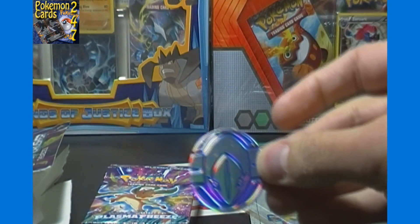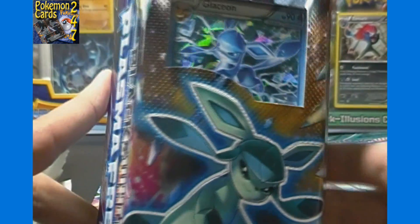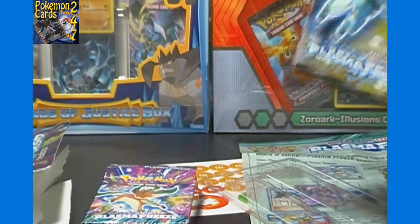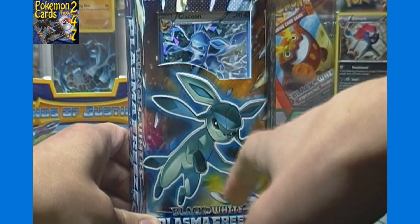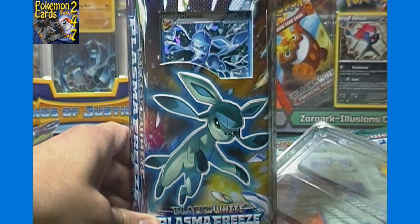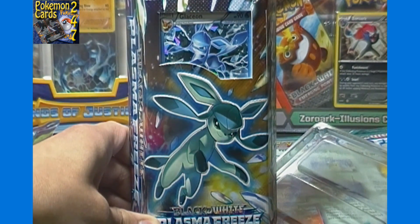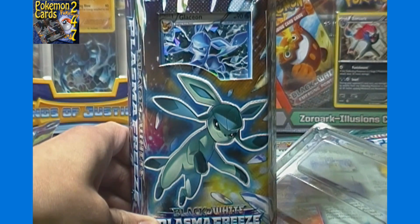So that is a look at the Psy Crusher theme deck. If you want to see the Frost Ray theme deck, there should be an annotated link on screen right now to go check that out. Make sure you subscribe for email alerts on all future videos here on Pokemon Cards 24-7. Give this video a thumbs up, check out ToyGamingEmporium.com for your Pokemon card and other toy and gaming needs, like us on Facebook at facebook.com/pokemoncards247 and facebook.com/toygamingEmporium, and find our Twitter link in the description below. Thank you for watching and I'll see you next video!